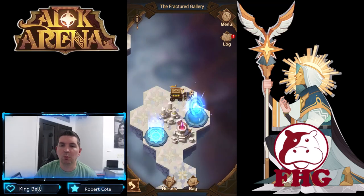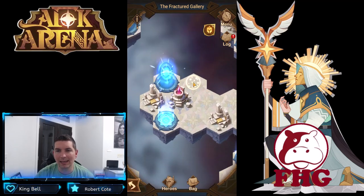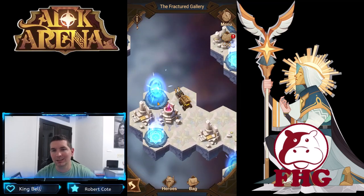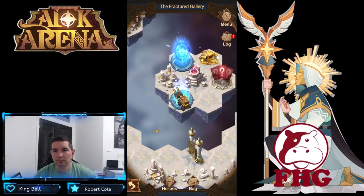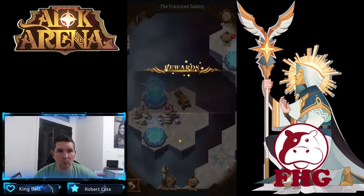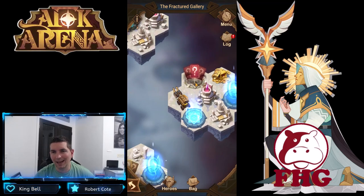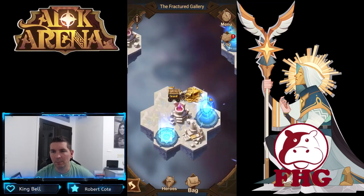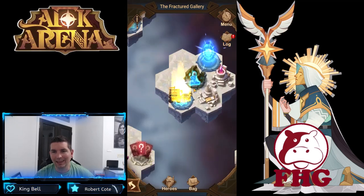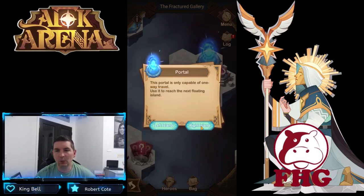Pick up another cursed relic. Once you guys pick up this chest, do not use this portal — we're actually going to go all the way back to the beginning where we started and use the portal to the right to pick up those chests. We got that one cleared out. We'll come up to the left and take the portal to the left. Once we got that one, we'll pick up this chest, go left to heal up some heroes, and then from here go to the right.